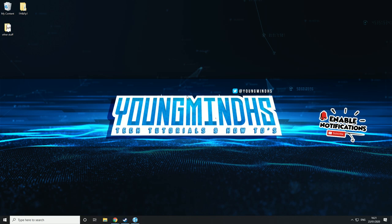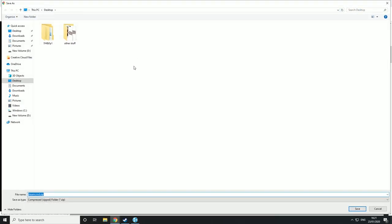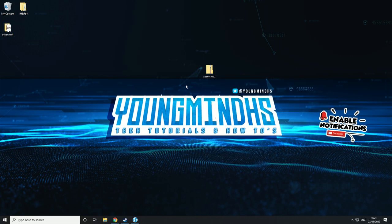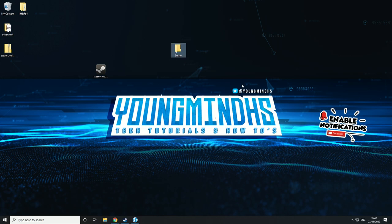The first thing we need to do is make the server. Go into the description and come to SteamCMD. This will take you to the page and you want to click on 1.1 Windows. Then hit the second thing here and this will start downloading a zip. When you get that zip, extract it — it should be called steamcmd.exe. Now we need to make a folder and you need to call it Steam. It must be called Steam, you can't call it anything else.